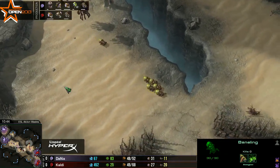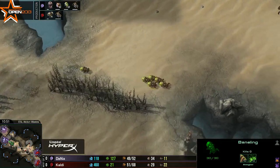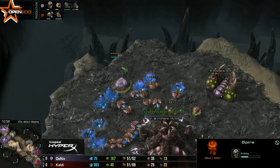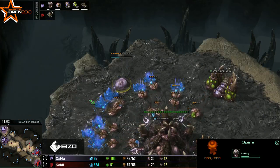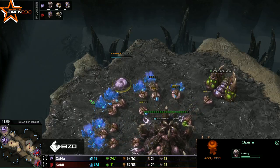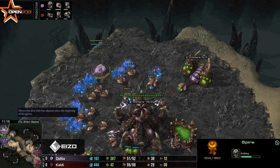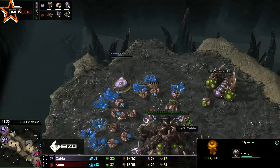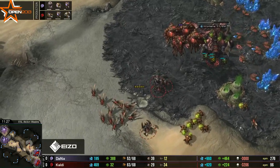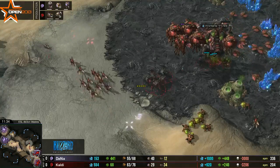This is really impressive crisis management from Dana. In ZvZ, if you take any damage and you're down even five harvesters it makes such a huge difference, but Dana is doing a good job keeping his head in the game and recovering from that early loss. He's got his lair up and will have a spire out soon. There's going to be a follow-up roach-baneling all-in coming from Cowdy — if Dana gets his mutalisks out in time he'll be able to clean this up with minimal losses.